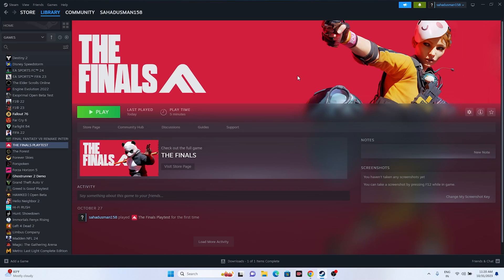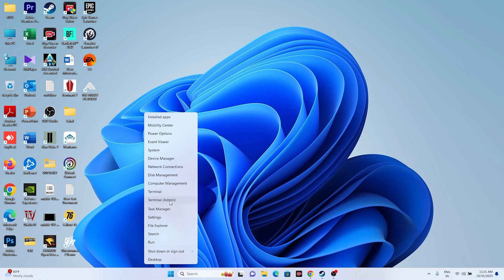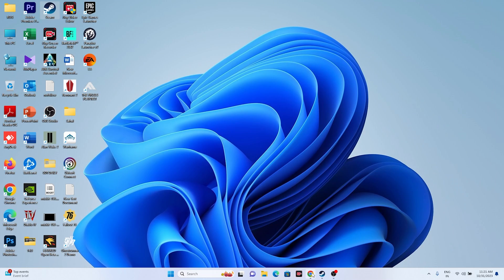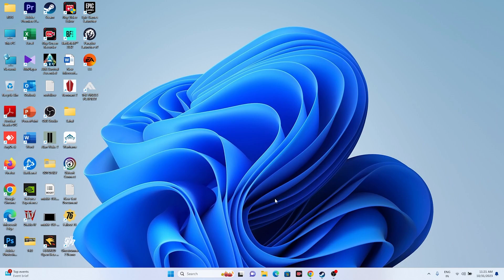Another major cause of crashing is overlay applications running in the background. Right-click the Start menu and open Task Manager. Close all unnecessary background apps — especially Discord, RivaTuner, MSI Afterburner, and similar overlay tools — as these consume performance and cause crashes. This step has worked for many users.